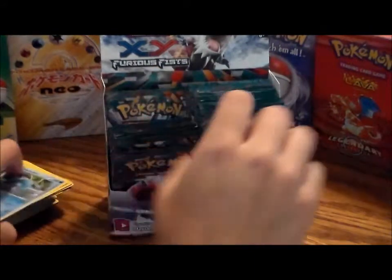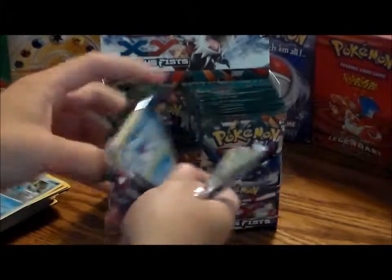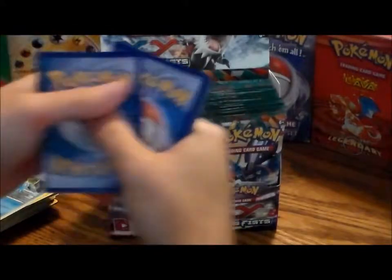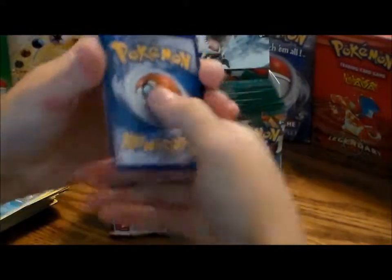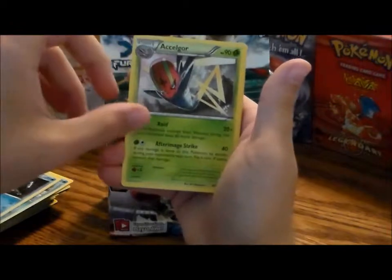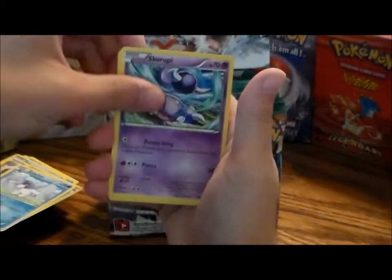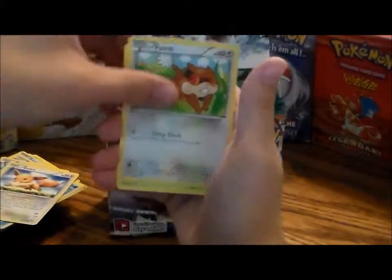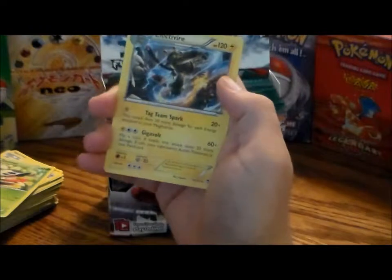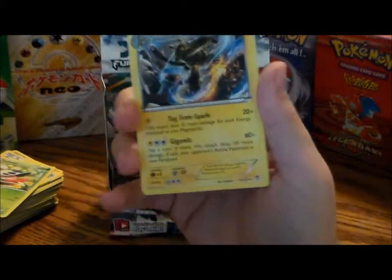I'll put all my hollows together. I'm guaranteed to get every common in the set. I'll bring all these cards to RetroConin Oaks, PA. Got an Amoura, an Ace Trainer, Mountain Ring, Cubchoo, Skorupi, Eevee, Patrat, Shelmet, a reverse hollow Pancham, and an Electivire — fully evolved hollow, Gigavolt attack.